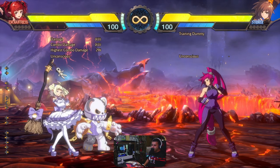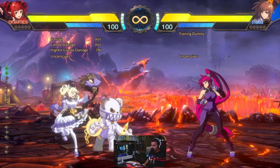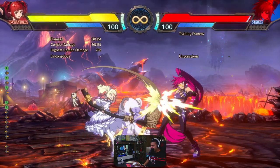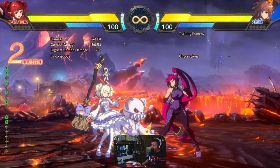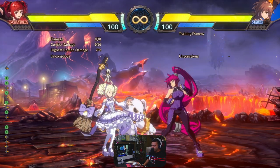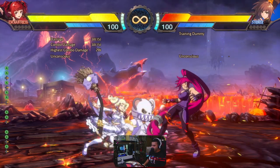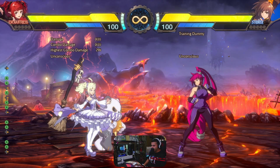Let's start talking about her normals. The first normal is 5A — it's an okay normal, doesn't have really the best range, and it can lead into another 5A. The first one is minus 3 on block and the second is minus 5. It's like a normal poke, but I don't think it's really a great poke compared to other characters.